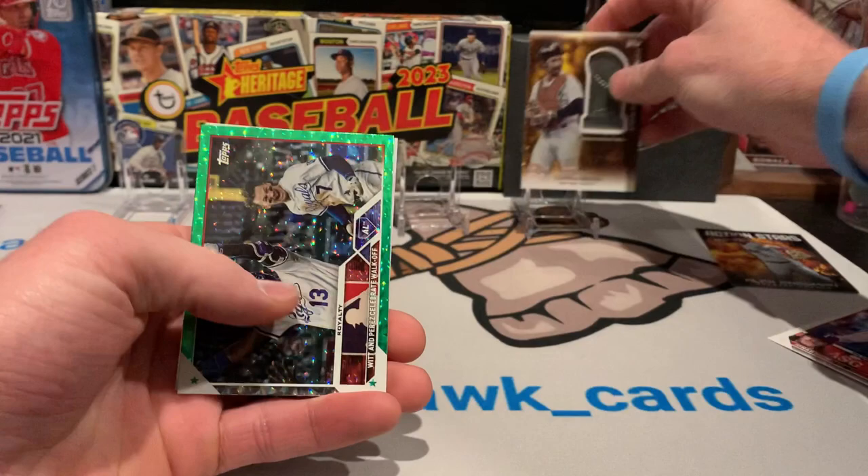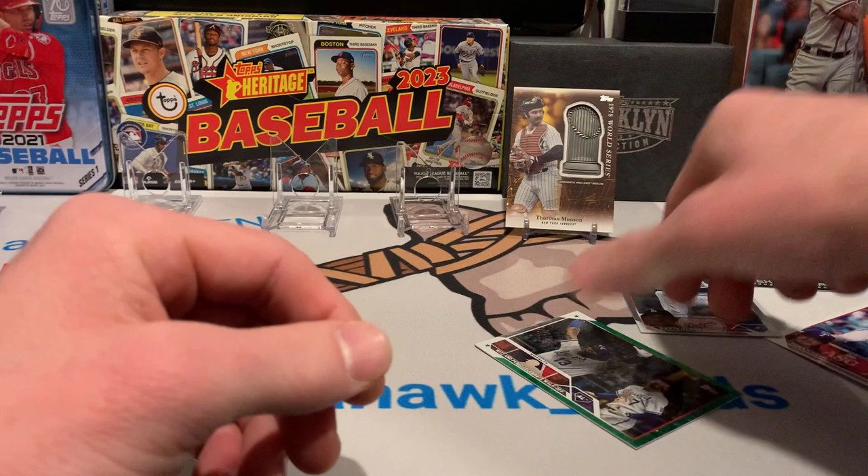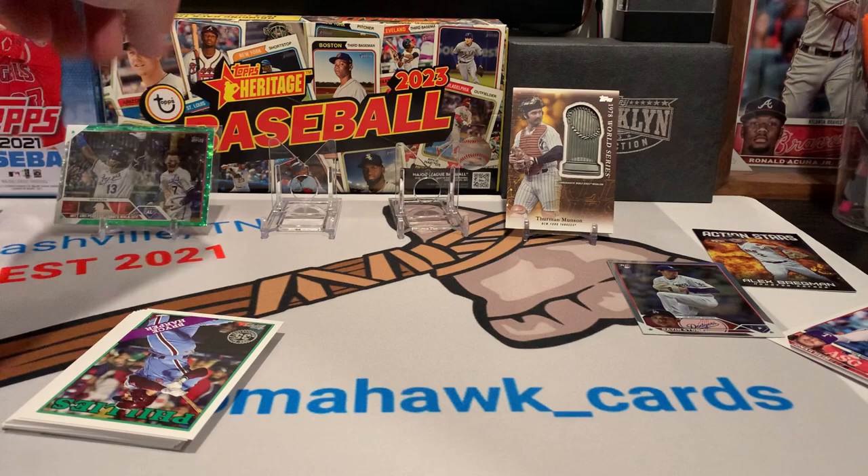Not numbered. Oh, this one's cool — green foil with Bobby Witt. That one's really cool. And a rainbow foil of Gavin Stone. We need sleeves. We'll put that one over here; we'll go through all the base later.